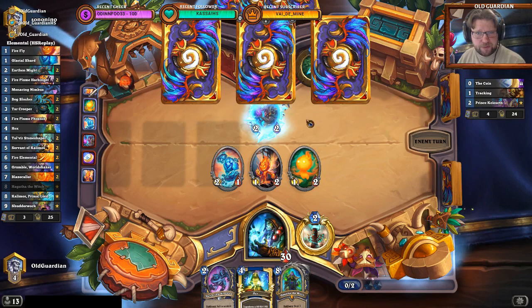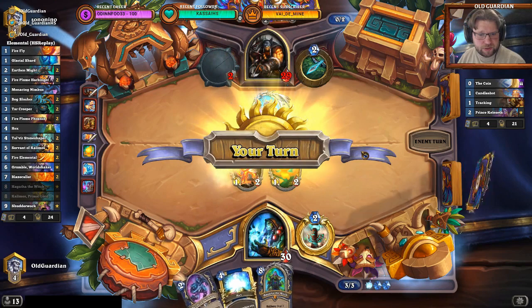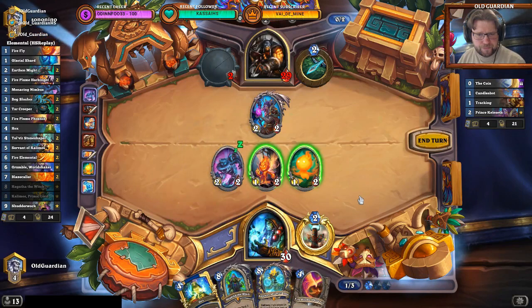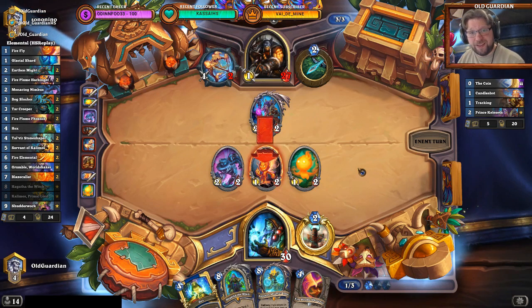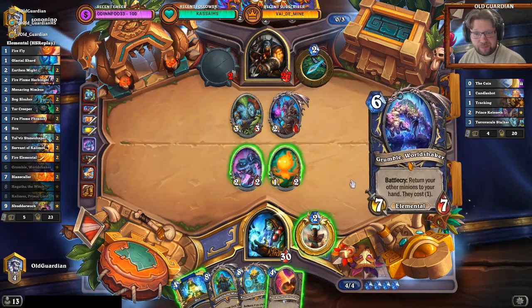There's another card that he kept — Dire Mole Egg. A Candle Shot — great top deck, very powerful. I mean, I think I just need to hit face. I don't think I can really afford to start trading here. I need to deal damage. But I still don't think I'm fast enough here. I mean, I have something going for me because I have Hex and I have Hagatha, but that's not going to beat all the stuff that's going to come. Because there's going to be a lot of stuff.